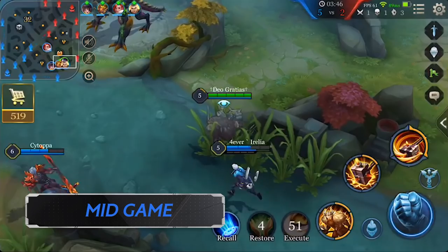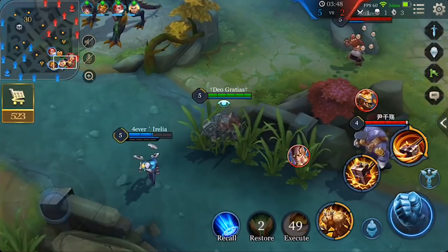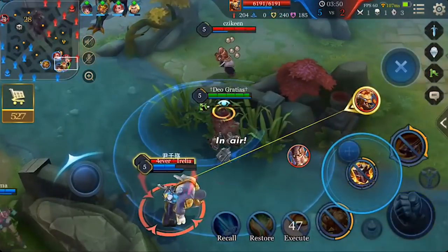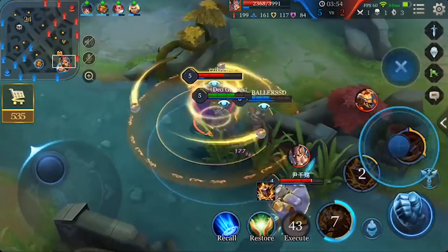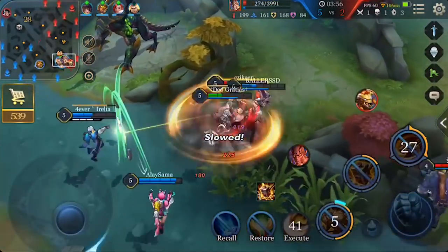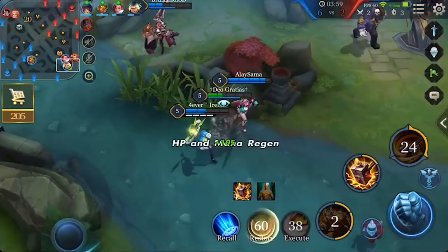Mid-Game: By the mid-game, Ormar should have enough control and damage to get into team fights. Work with your team to push down towers and do your best not to fight alone. Controlling others and taking damage is what he does best.